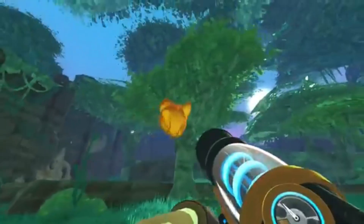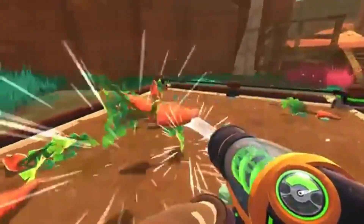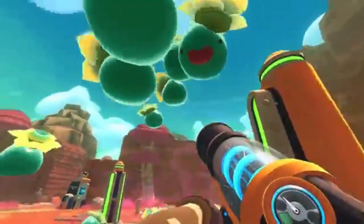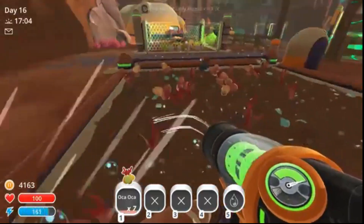Not passively — actively. System by system, mistake by mistake. Today we're unpacking what Slime Rancher teaches us about biology, ecosystems, and the invisible rules that govern life, even on alien worlds. This is Slime Rancher through the lens of a biologist.